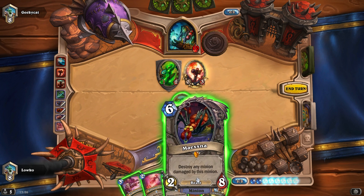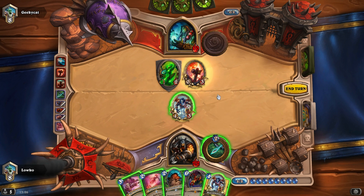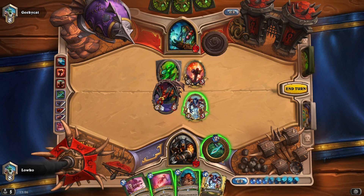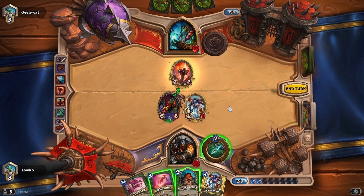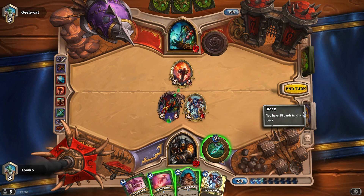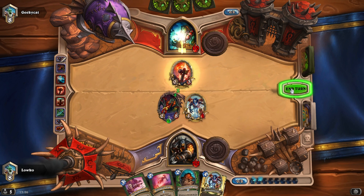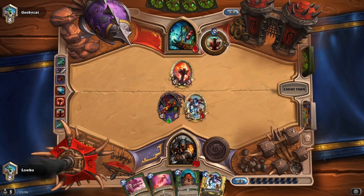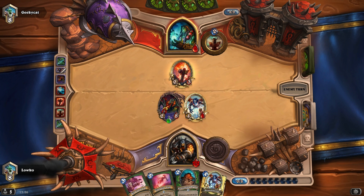Playing a taunt would be acceptable, but I'd rather go with Maxna just in case he plays a big minion next turn — I'll be able to clean it up with no problems. I don't really need a taunt myself. I'm going to Steady Shot him. If he keeps any of my minions alive, I'll be able to just Kill Command him to the face. Maxna is, by the way, considered a beast, so Kill Command does benefit from that.